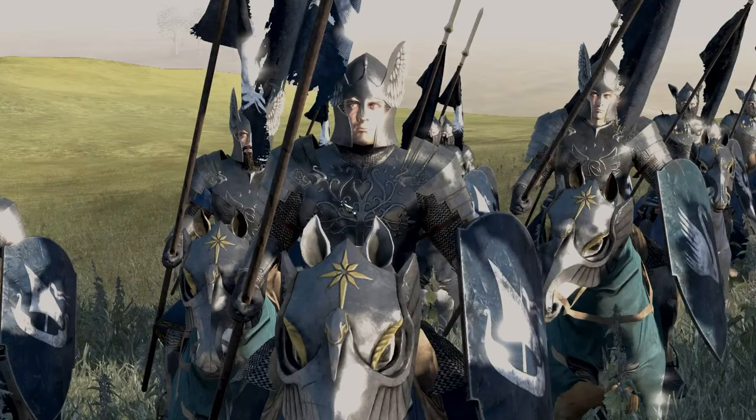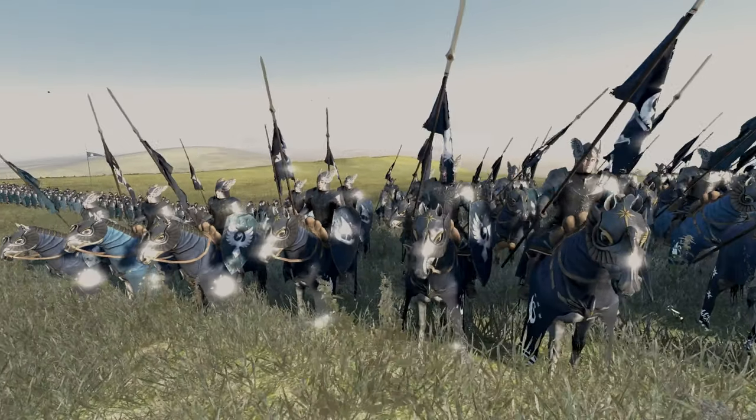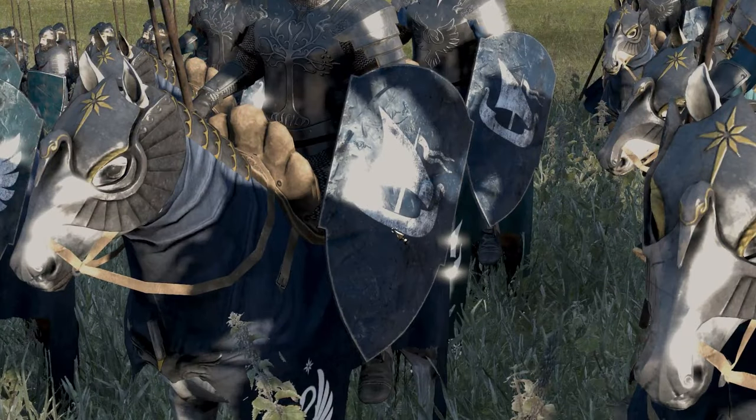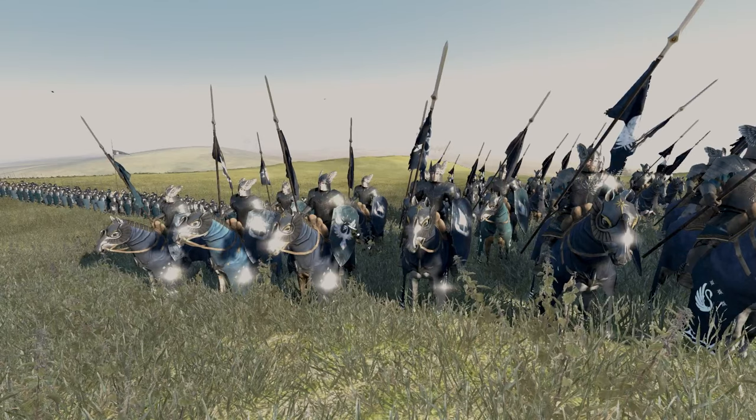So they still have like the white tree on some of them, but they also have, as you can see in the background, the Swan on their breastplate. So they have interchanging designs, and then they have like the white ship of Dol Amroth, and all sorts of Swan imagery again.